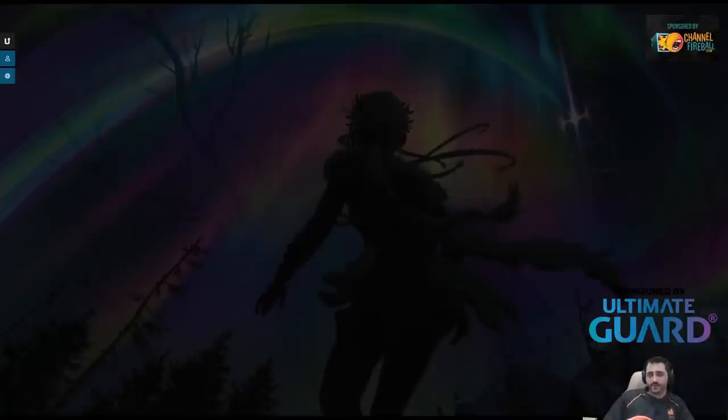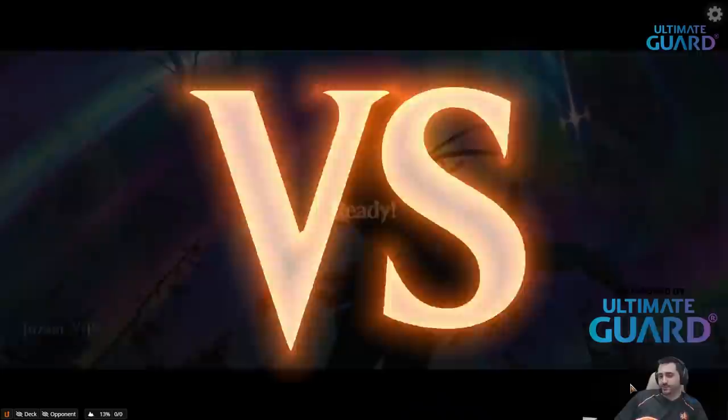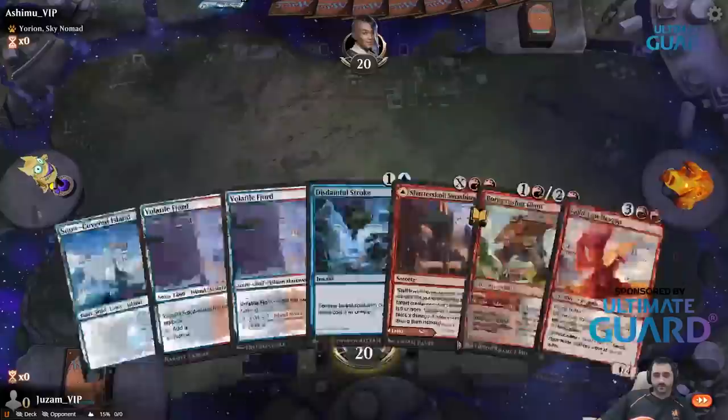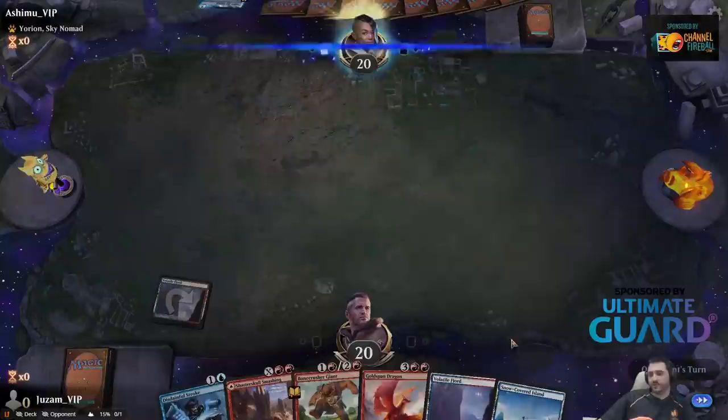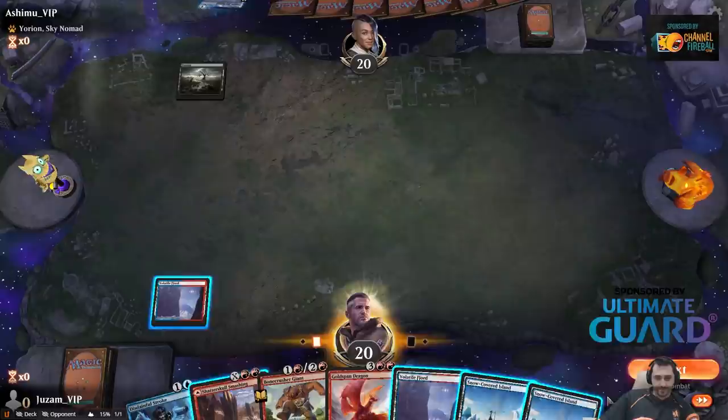Blue-red flash. Keep in mind we're playing the streamer event, so the only option right now is best of 1. There are no sideboards — everybody's trying out stuff. This is mostly just to get a feeling of the new cards. Is Goldspinn Dragon really the next best thing in standard, or is it just okay? We just want to find out how good the cards are. Don't expect the format to be solved in the first 6 hours — this is mostly just to see how good the cards are.